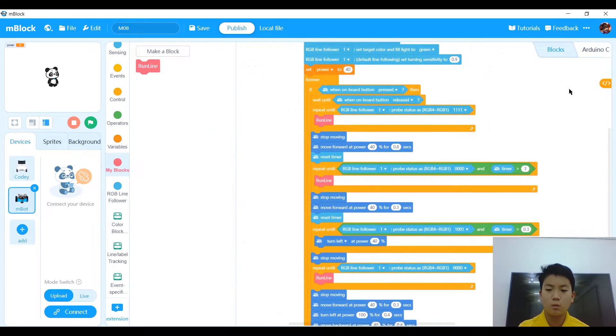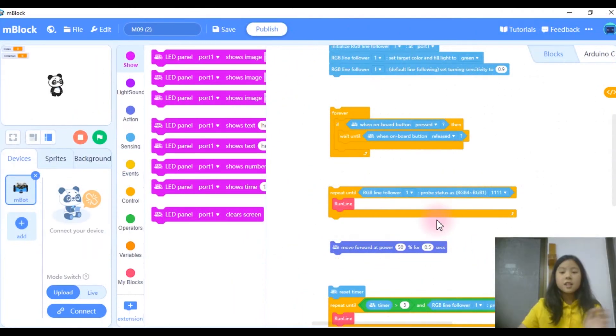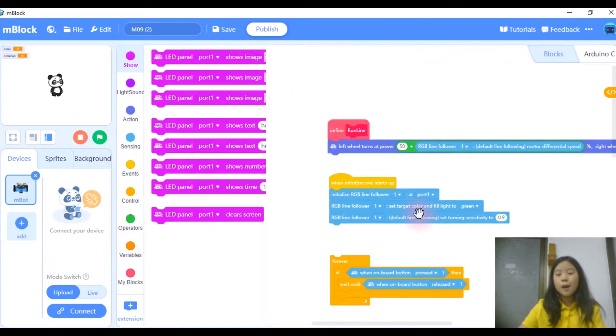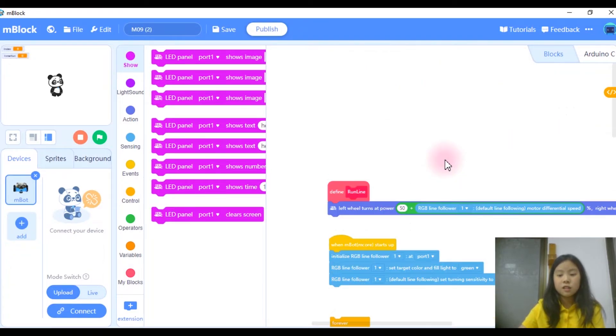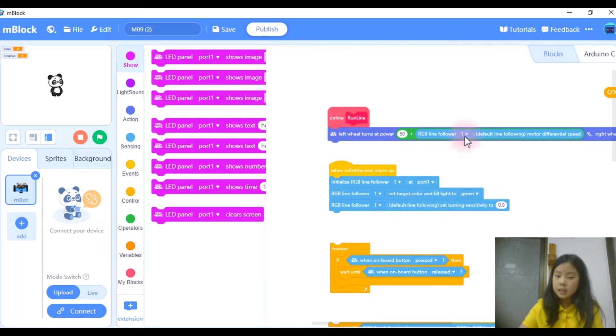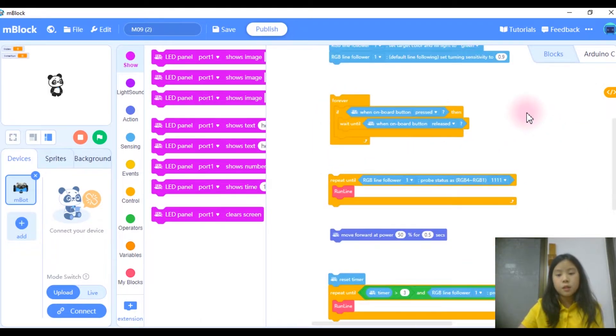After doing this, we're all good to go. Now let's check out the code for M09. I'm going to explain each section except for the first three front sections — if you've watched since M01, you'll know I've done this same section over and over. Basically: dividing my block, setting up my Mbot, and when the onboard button is pressed and released, doing the actual code.